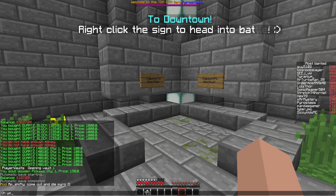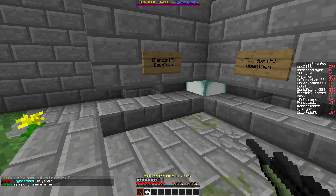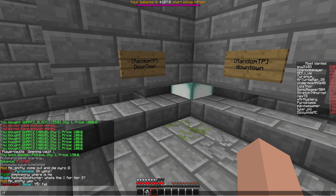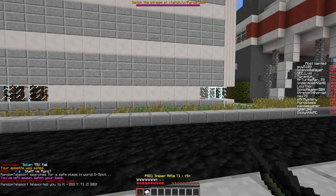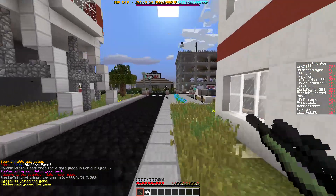Come out and die, Pyro. Yeah, so Shifty likes running around naked, so if you see Shifty, don't feel bad for him — he's one of those naked jihadist dickbags. Take him out. Staff versus Pyro? Fuck you guys. Teaming assholes.